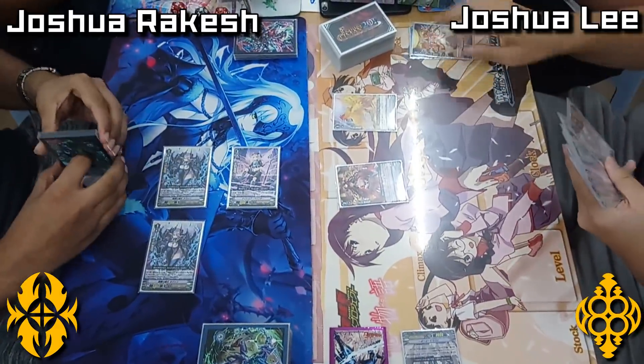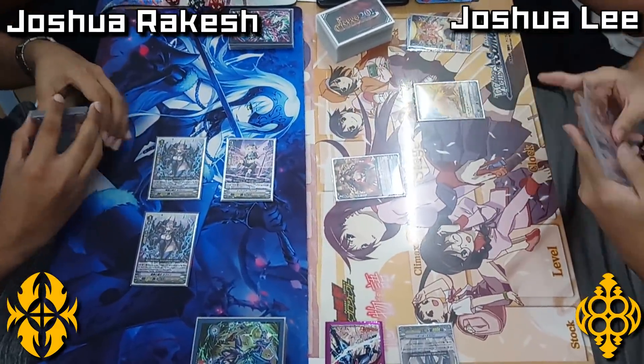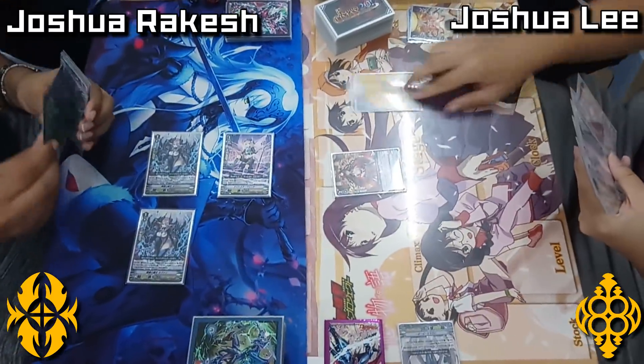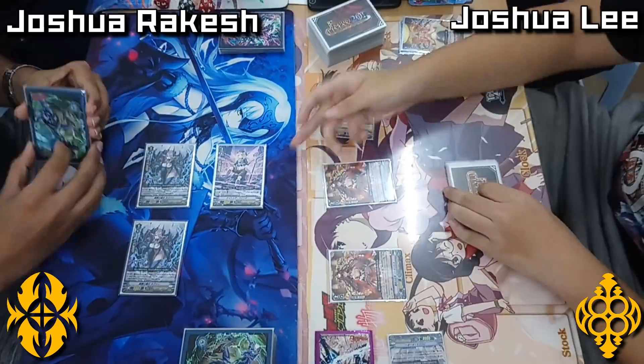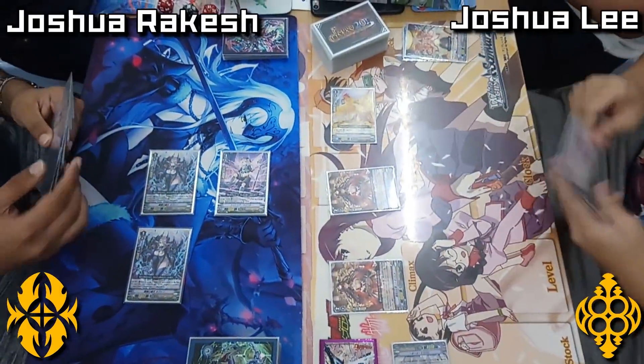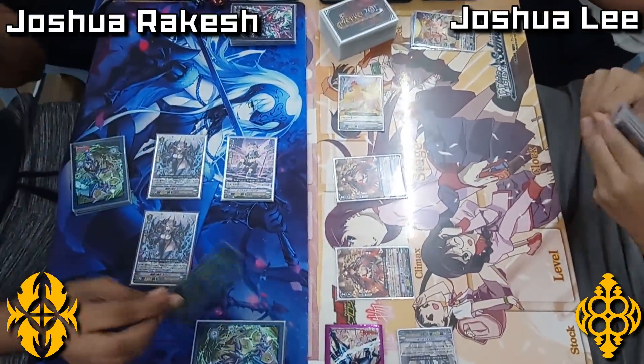You want to get those Nemeins down on turn 1, and then over every turn after that, just thin out the deck of those Nemeins. That way you're thinning out the deck really quickly, hitting your triggers faster, and also having really good retire fodder for that immediate PBD action.